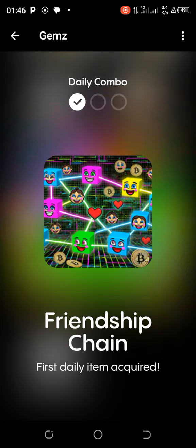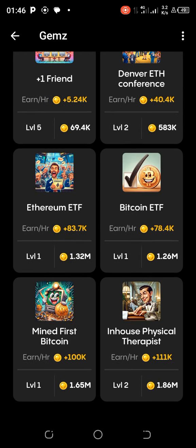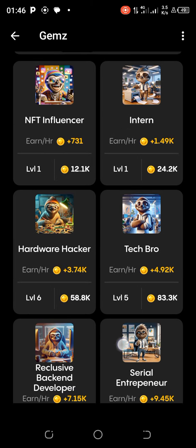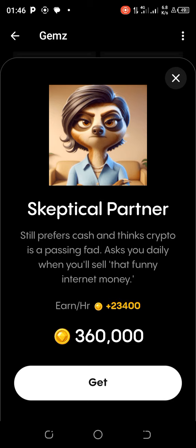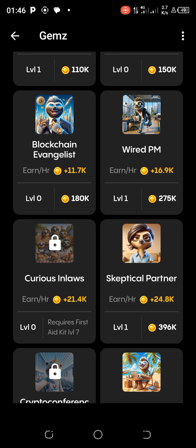That's done and unlocked. For the second card, we go to the Walk Us section. Scroll down and look for Skeptical Partner. Found it — tap and get it for 360 thousand. Congratulations!